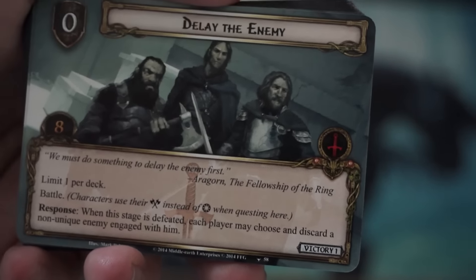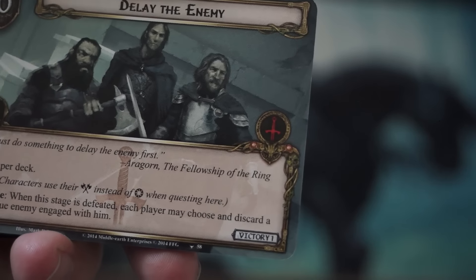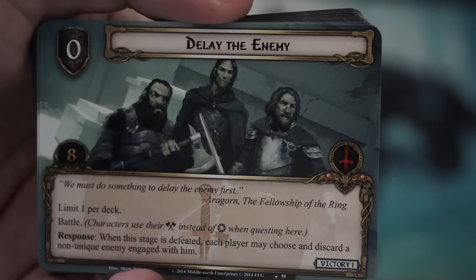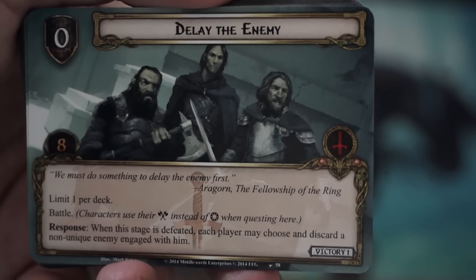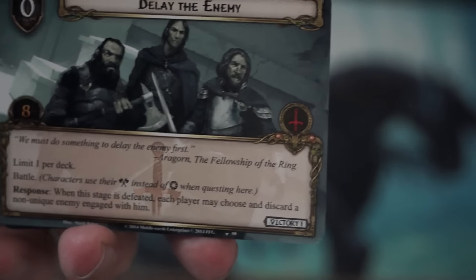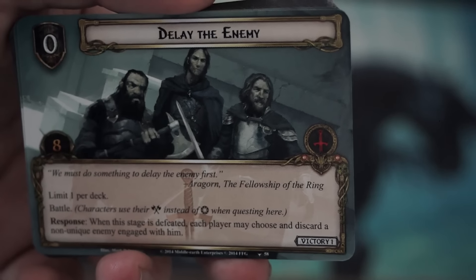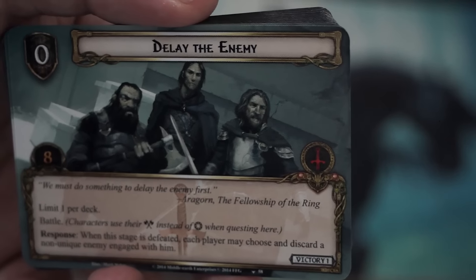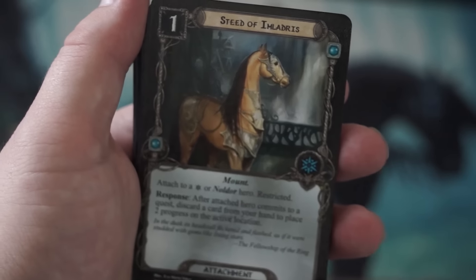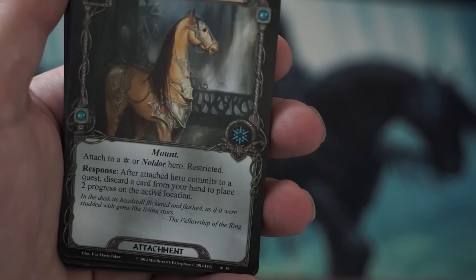The next card is a 3-cost Tactics ally called Longbeard Sentry. He has 0 willpower, 1 attack, 2 defense, 3 hit points, and has both the Dwarf and Warrior traits. His action is: discard 2 cards from the top of your deck to give Longbeard Sentry Sentinel and +1 defense until the end of the phase, limit once per phase. I already like him better than Dori. Dori could be used to buff this guy's defense. His ability is fairly powerful and doesn't take up a defense slot. He compares well to some of the other defending cards already in the game, and it's good to see Tactics Dwarves get a little more love.